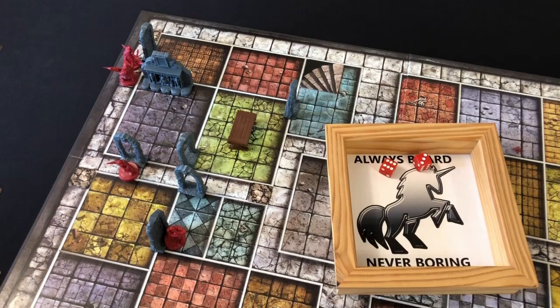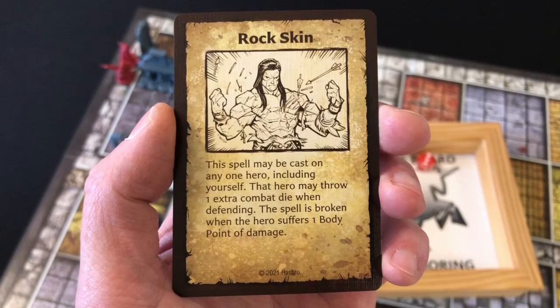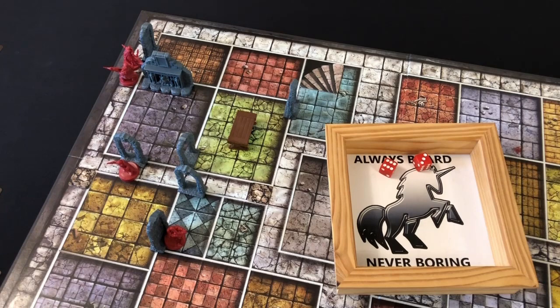The Elf gets a nine but we have enough movement points to reach the door. As I know there are some nasty beasties on the other side, I want to make sure all my heroes are prepared. We are going to cast Rock Skin: this spell may be cast on any one hero including yourself, that hero may throw one extra combat die when defending, and the spell is broken when the hero suffers one body point of damage. The Elf casts that spell on herself. The Wizard rolls a five — the conga line of heroes advances. With no Zargon enemies to deal with, we go straight to the Barbarian's turn — he kicks down the door.